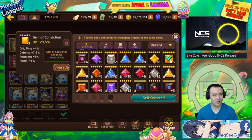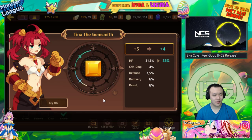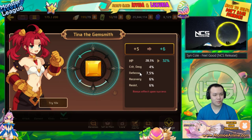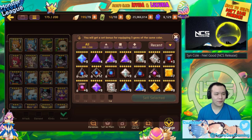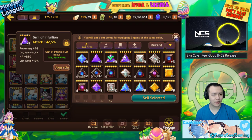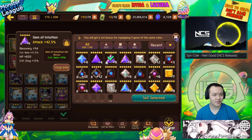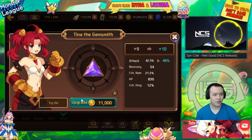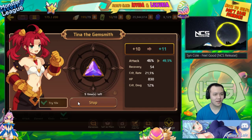I just happened to come across this one — it was upgraded times three and gave me resist so I kept it. It has defense and resist and it's an HP gem, so it actually has a lot of potential still. If the plus six doesn't go into recovery then we're good. This one is my pretty much only good gem today. We're going to take it to plus 12 to see its max potential — it might roll one more time into crit. Even if it doesn't, it's already an excellent gem — perfect roll into crit and crit damage on an attack gem.